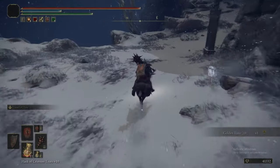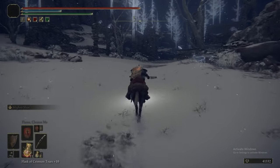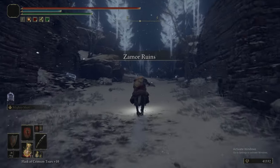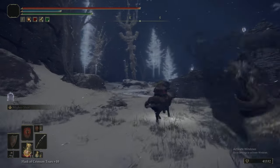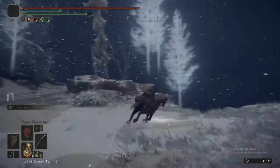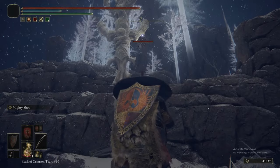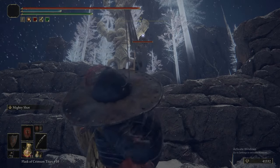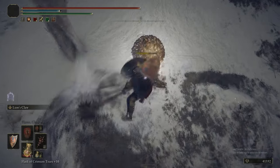We headed up those cliffs right to the end. There's a Golden Rune 10, and we drop back down, and we're at the map fragment, and then the grace again. So now we're going to loop all the way down and head back down this road again, just ignoring the guys with the swords. Because why would you fight them? They don't drop anything — they can't drop their armour, they can't drop their weapon. They're a freezing pain in the arse at this stage in the game. Just run past them and pick stuff up. There is no need to waste your time.